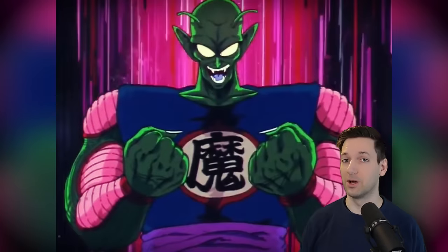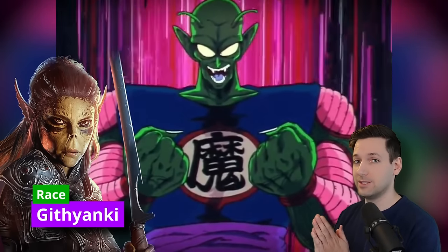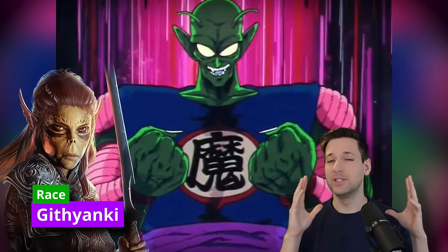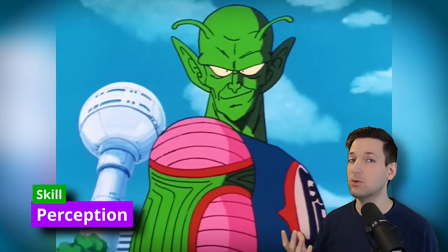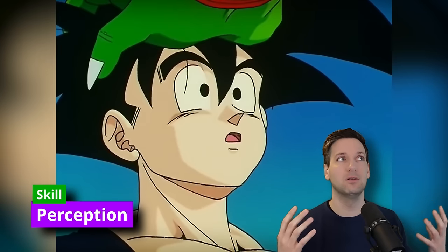We're going to go ahead and build Piccolo and start with the race. He's from another world called Namek, he looks a little off compared to most humans, and overall he can be cranky and kind of brooding. So we're going to go with the Githyanki as our race. This gives us the feature Astral Knowledge, so we can learn one skill of our choice. We're going to grab Perception, because that's generally pretty helpful, and you can then sense the energy levels of creatures around you.